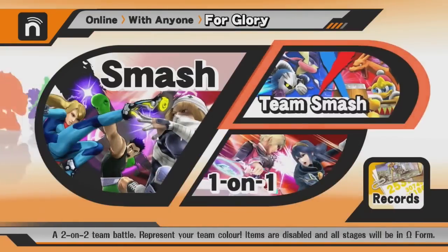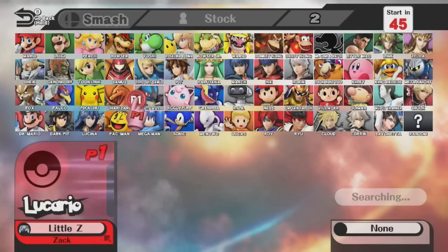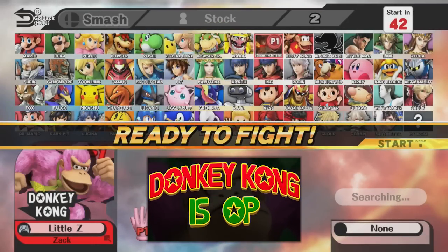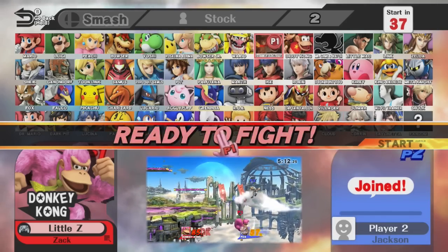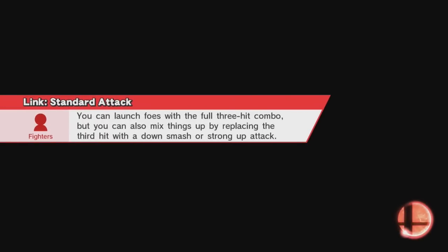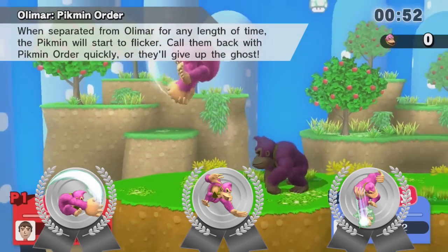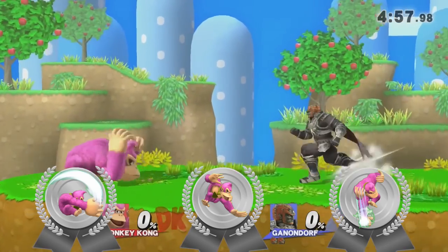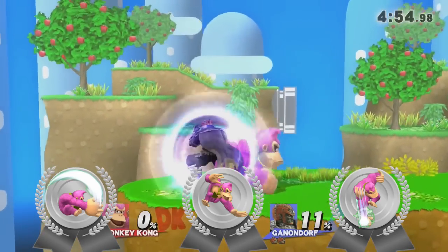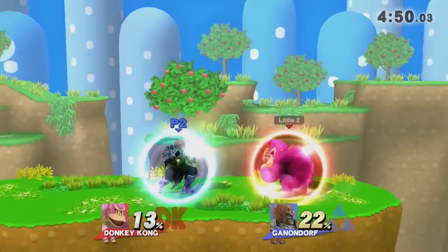So let's go on to For Glory, and today the challenge I've set for myself — I'm going to be playing Donkey Kong in light of the most recent OP video, which was 'Donkey Kong is 2 OP.' If you haven't seen that, go watch it. I'm going to be trying to get a spike with each one of DK's three spikes: the forward air spike, the slam dunk kind of thing, the down air spike, and if you use down-B in the air that also spikes.